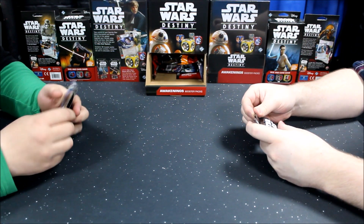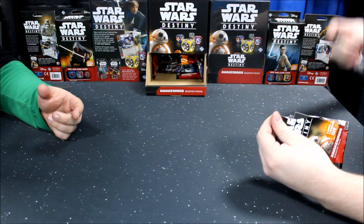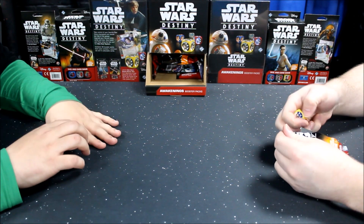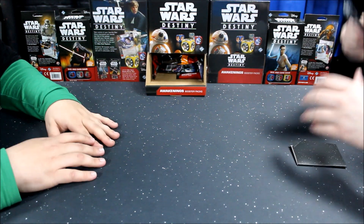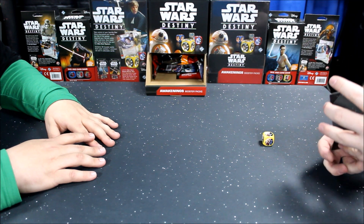I actually traded for a Cunning the other night. Third pack — it's looking to be a Tusken Raider. I think that could be quite good because they're a cheap extra character you can field too. I've heard of a Vader Raider deck — it outputs a lot of damage.